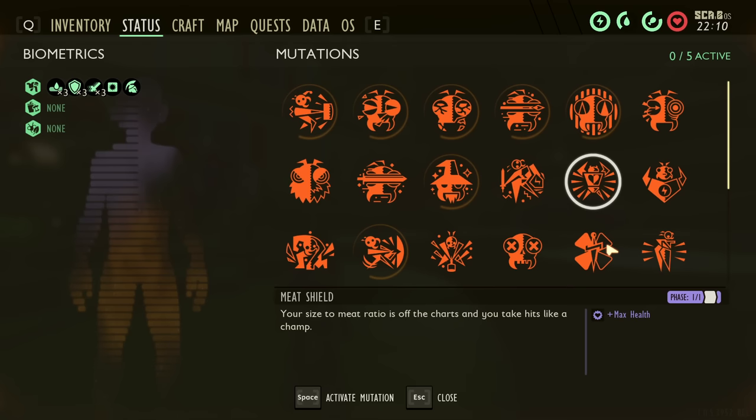Grassmaster is unlocked by cutting down 50, 200, or 500 sources of grass — including grass, dry grass, eel grass, and weeds. It increases damage by 25, 50, or 100% while harvesting grass, so it's useful when farming resources like grass planks or weed stems. It does not work against mushrooms. It also gives a 100% chance to return 5, 10, or 15 stamina instantly. At tier 3, if you're harvesting grass or weed stems you should never run out of stamina because you're chopping them down faster than you can burn through it.